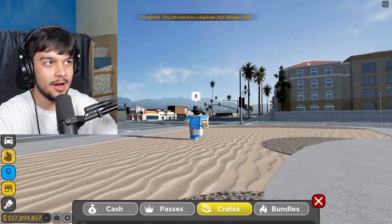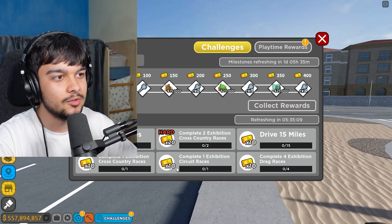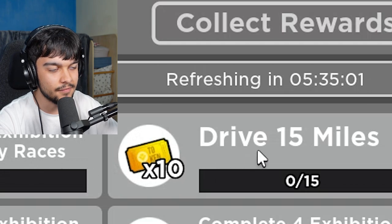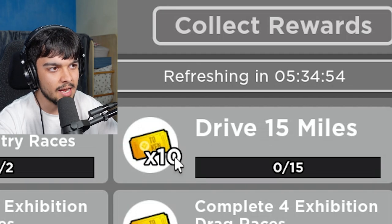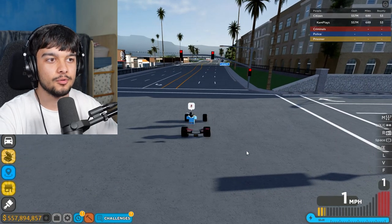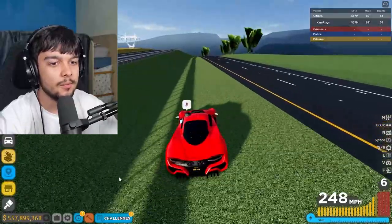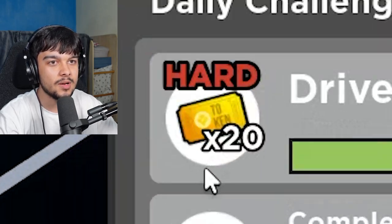It is kind of annoying that you have to spend a lot of time to get these challenges completed. Before we spend all my keys, let me try and do one of these challenges. This one says drive three miles and it says hard. But then this one says drive 15 miles and it doesn't say hard. This one gives you 20 gold things and this one gives you 10. I'm a bit confused, to be honest. Let me drive three miles real quick. I don't know how far that is in this game, but we're going to do it. I've already done two miles — what the hell!